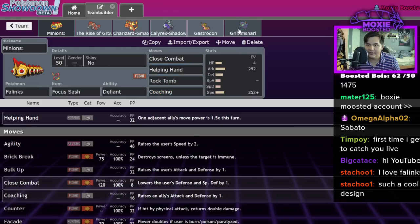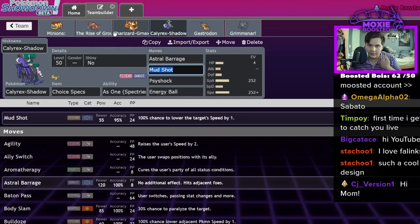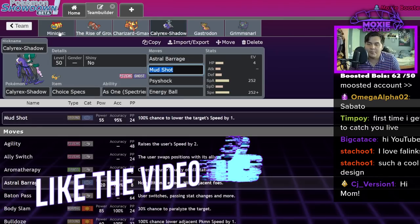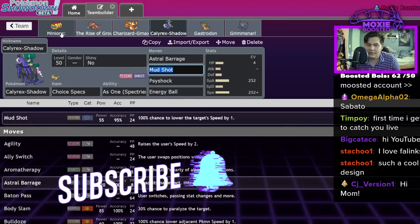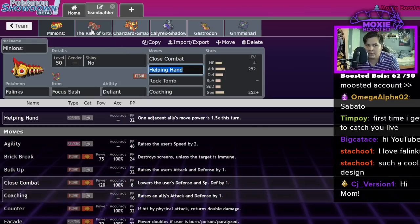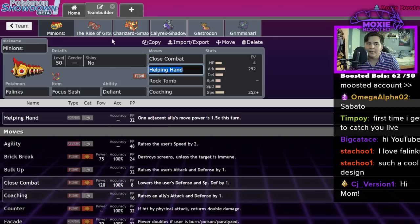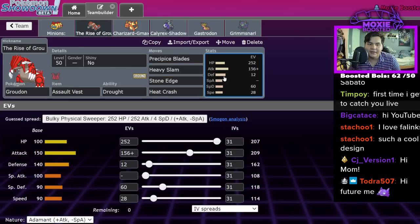Helping Hand is generally good for Charizard, and Calyrex Shadow versus Incineroar leads — Calyrex Shadow usually baits them into going for like a Snarl or something so I can just Close Combat one-shot non-Focus Sash Incineroar. But I'm Specs Calyrex Shadow so I might as well just double attack anyway. We're running Assault Vest Groudon on 114 speed, max HP, 156 attack — adamant nature.